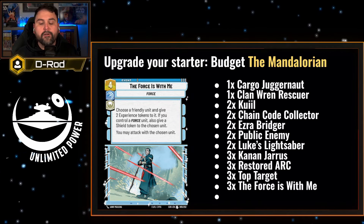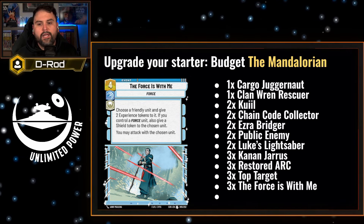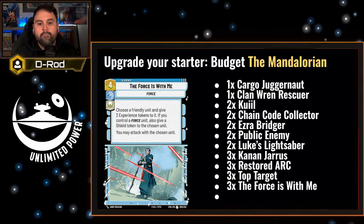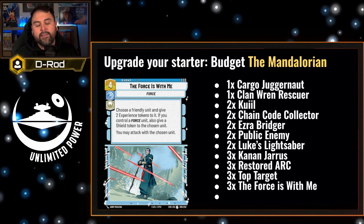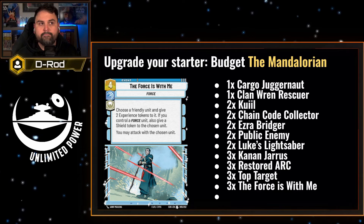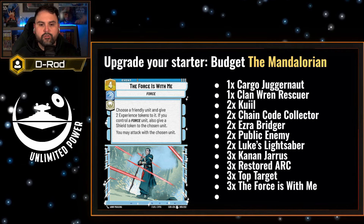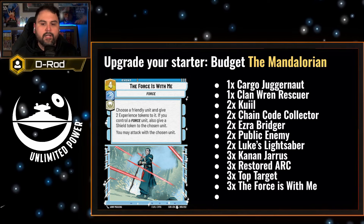Next is The Force Is With Me. You're going to want three of this four-cost event because you have cards like Grogu, Ezra, and Kanan. By giving two experience tokens to a unit, you're already strengthening what they're doing and giving them a permanent buff. But if they're a Force unit, they also get a shield and get to attack immediately. Force users are the better choice here — your opponent certainly won't expect a 2-7 Grogu swinging at you with a shield. It really strengthens what you're doing, pulls hate from Kuiil, and can keep cards like Kanan in play a lot longer.